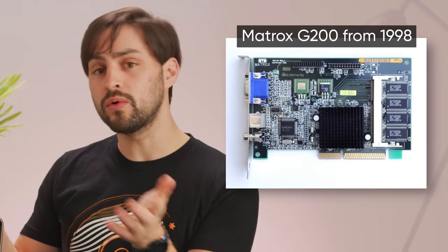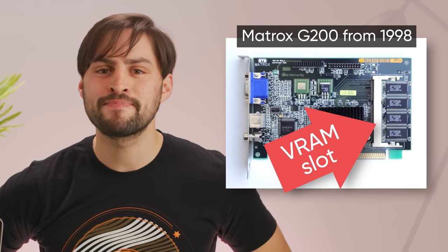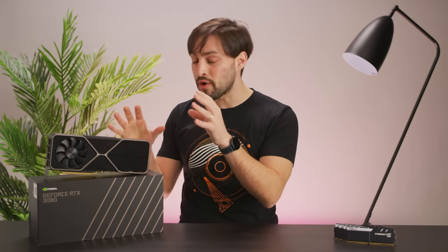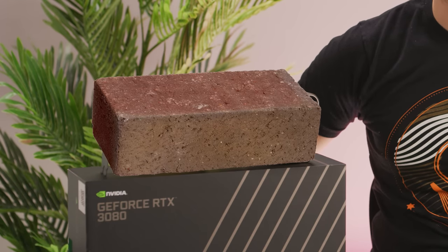Soldering VRAM chips directly on the board and integrating them tightly with a GPU is not only cheaper than engineering a socket or slot that an end user can add VRAM to, but it also removes a layer of complexity that could result in more data errors. Although there were some older graphics cards where you could slot in more VRAM, the speed requirements today make it impractical. And even if you tried to solder a higher capacity VRAM chip onto your graphics card, there's a pretty high chance it wouldn't work, due to the card's firmware being specifically tuned for the VRAM configuration it shipped with — not to mention you'd probably break your expensive GPU.